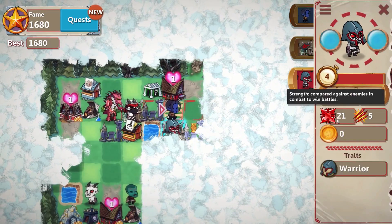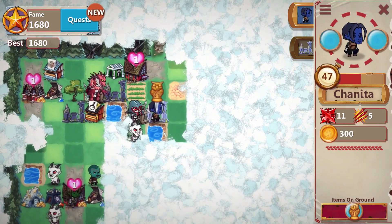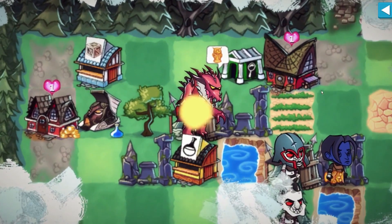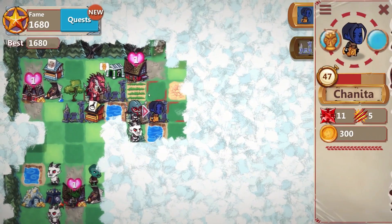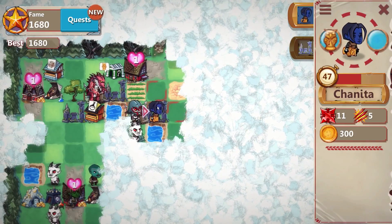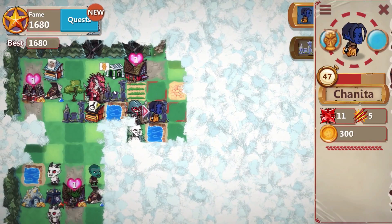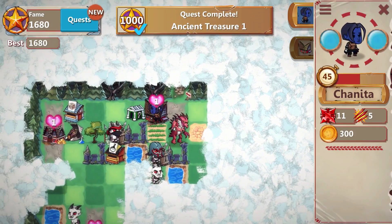This guy over here has 21 attack power — definitely going to destroy us, so we'll let a future generation deal with that. I want to leave this treasure here and bring it back to get a bonus. One, two, three... one, two — I think it's going to make it into the town. Boom! Got it.